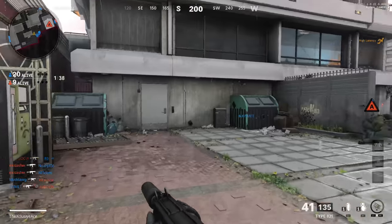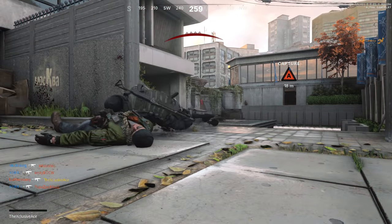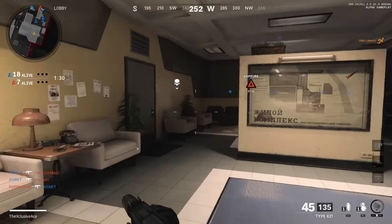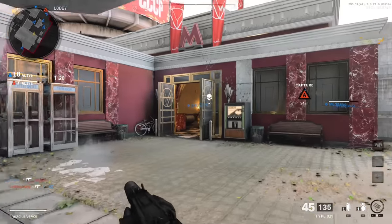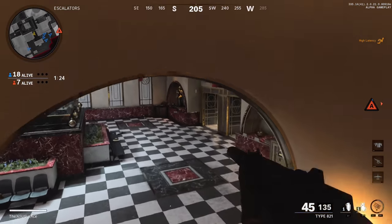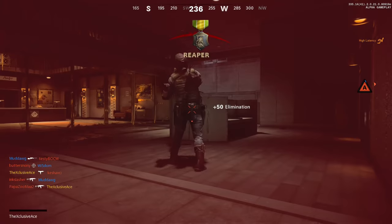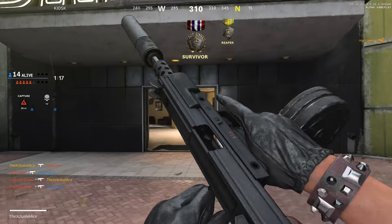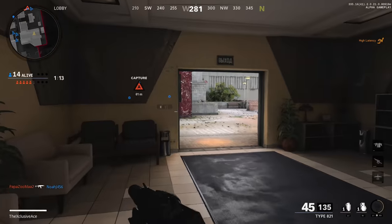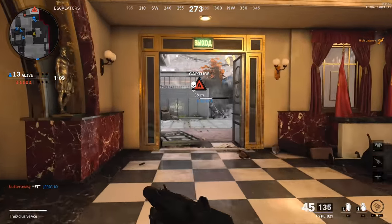It turns out Cold War does have a 150 health value. This isn't displayed anywhere, but I was able to calculate it because in Control mode the scoreboard shows the total damage dealt, and calling cards show the percentage of damage you dealt to a killed enemy. So I was able to do the conversion and confirm 150 health. Having said that, the health value itself is kind of irrelevant — you could have 10,000 health, but if a gun deals 5,000 damage per bullet it's still a two-shot kill, so the raw health value doesn't necessarily tell you much about time to kill.